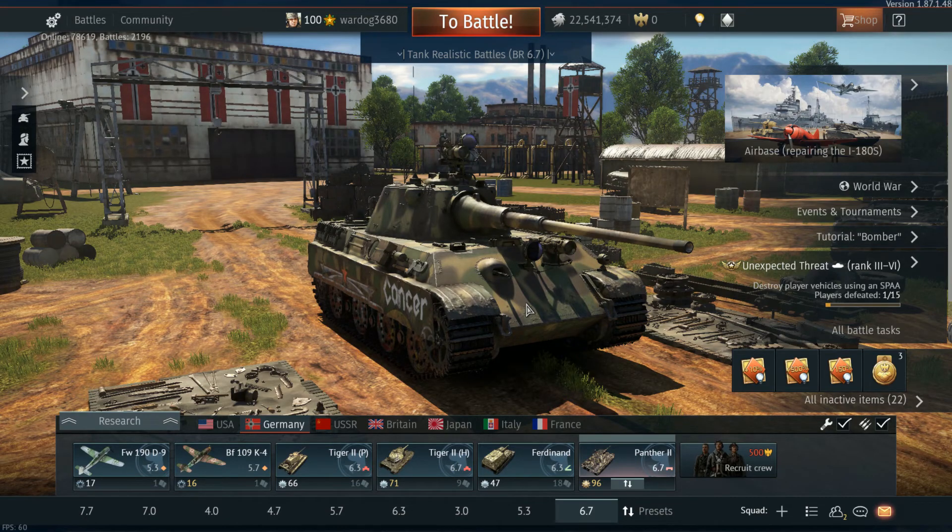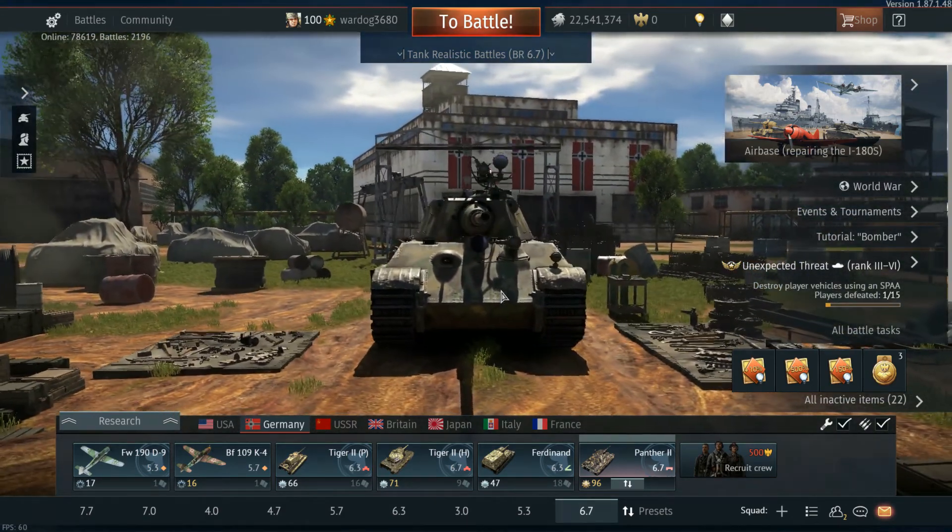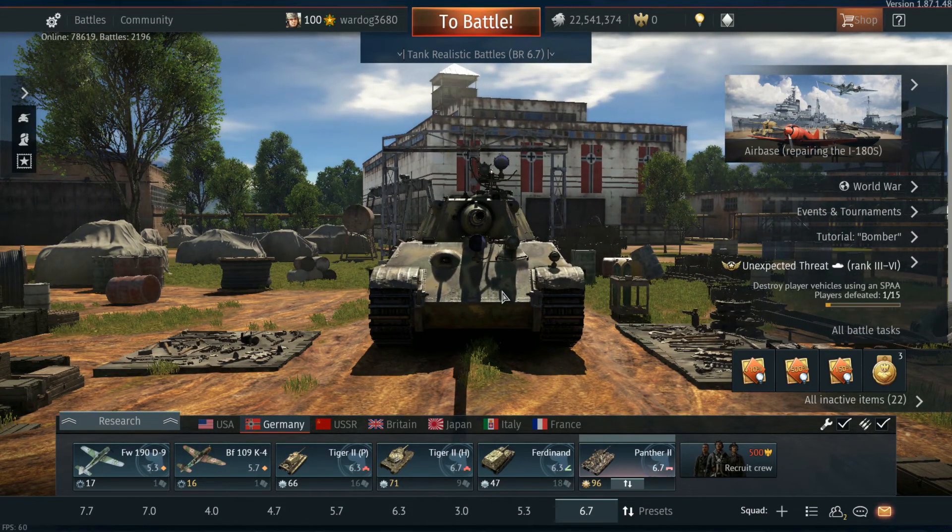If you know how to play this tank, you control the battlefield, because it has everything. It has armor that you have to aim at to go through - pretty much most of the time when you're front-on. You have to aim for a certain weak spot, and everyone goes for the turret. That means the person fighting you has to stop, rotate their turret, and line up their shot properly.